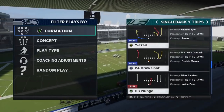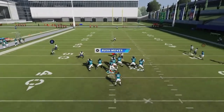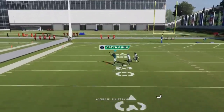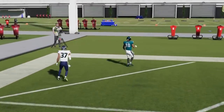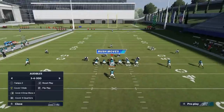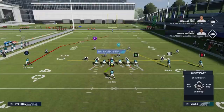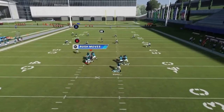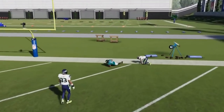Next up we got the PA Draw Shot. Here's a Cover 1 concept — I find slanting or dragging the X route is the best way to go, then waiting for the B route to cross. It's one of the better Cover 1 man routes, and man routes in general for crossing the field. Next up we got the PA Zone Shot. Just block the running back to take away the animation of that drop, and then just bombing it up the field — Carson with the bazooka.